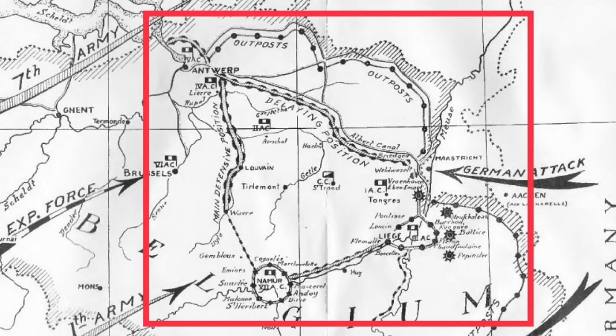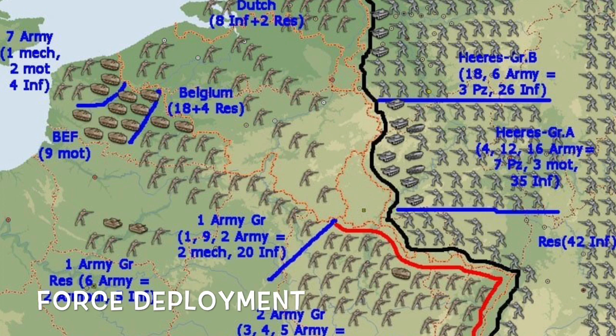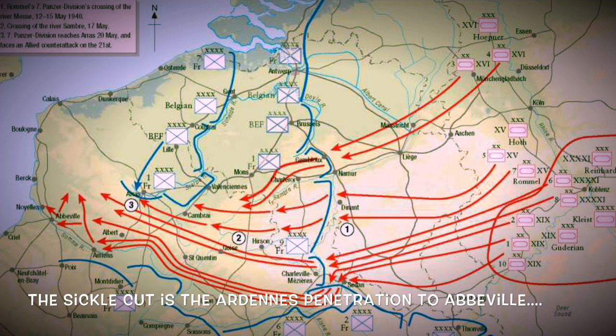Now look closely at the French 1st Army — this is the 2nd and 3rd Division Légère Mécanique — and you can see that dotted line which is the Gembloux Gap. There are two defensive positions: the first delaying action is on the Albert Canal, and then the second main defensive position is on this Dyle line. However, this is a lure and feint by German forces, and as you can see, the concentration of Army Groups A and B has a staggering number of infantry supporting that armour, drawing all the Allied forces north.